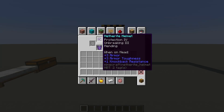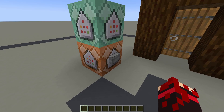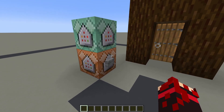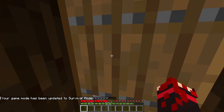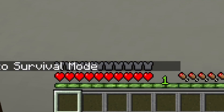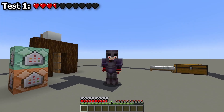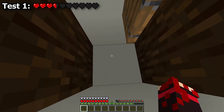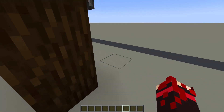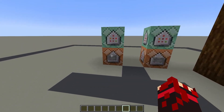Now I'm gonna test this trap with full protection armor. I'm gonna use this common block to put me exactly at the same coordinates every time, so in the middle of this block. With full protection, you take exactly 6 hearts of damage if you stand in this block.